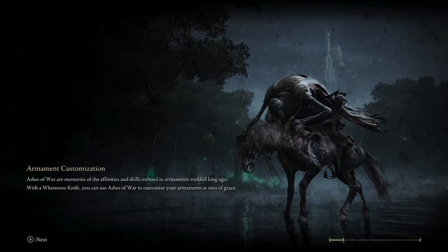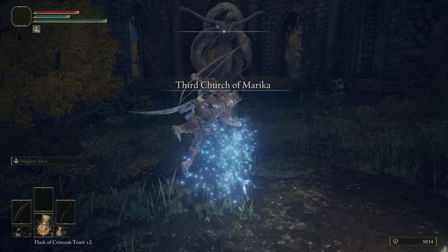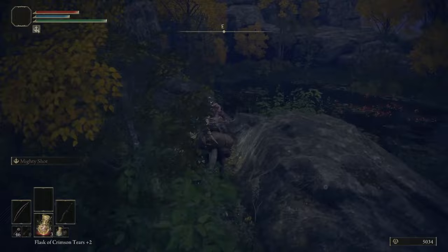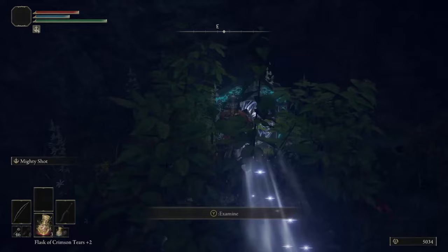This method requires three cookeries and a bow. Luckily, there are four cookeries found near the first church of the game. First, you want to get to the Third Church of Marika. Wait at the grace until it's night time if it isn't already. From there, take this hidden waygate to the Bestial Sanctum.